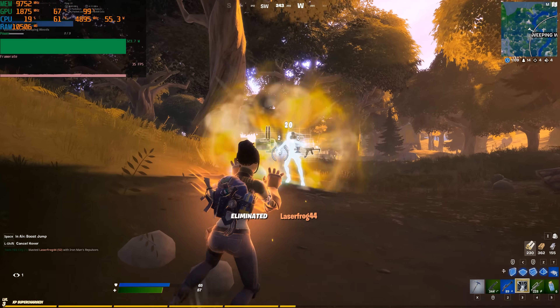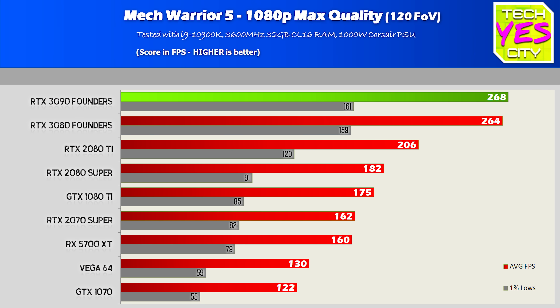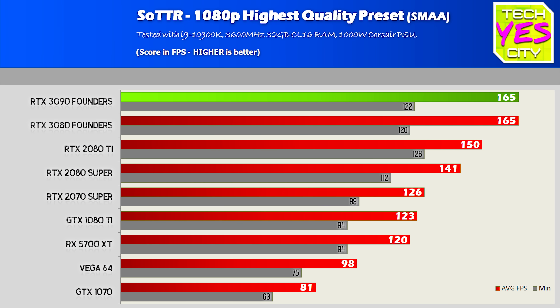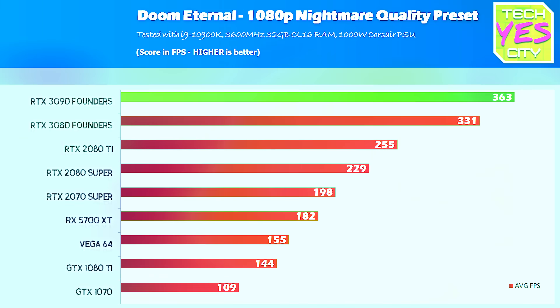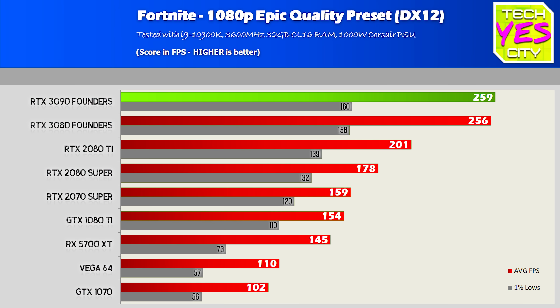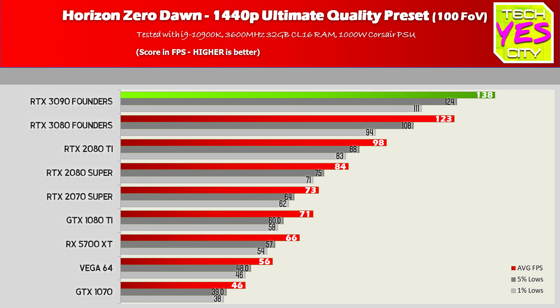Switching to 1080p, a different picture emerges — especially if you're in the market for a 360 Hz monitor and want to push ultra settings. The 3090 is pretty much the same as the 3080 here because we are CPU bottlenecked at 1080p. Getting a 3090 to play 1080p games is basically wasting your money, and the value for money chart at 1080p reflects this heavily.